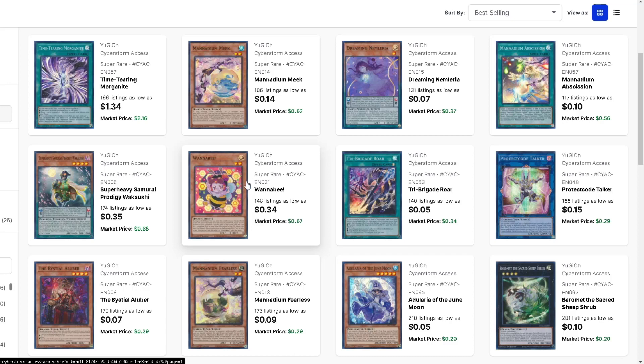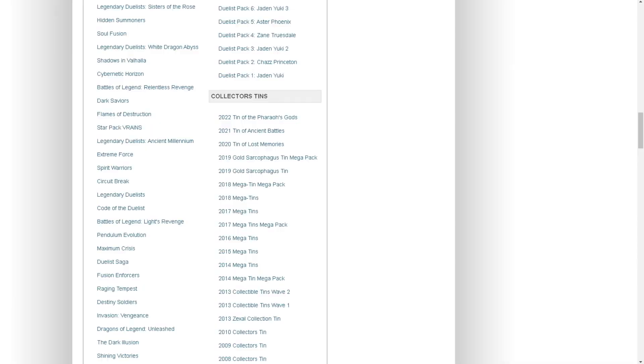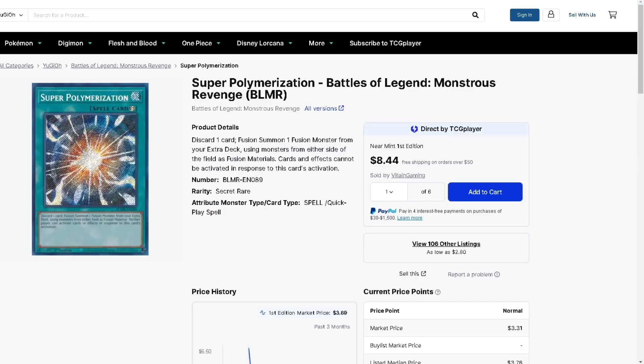These are all the supers from Cyak. Some are really cheap - you can get them for like 30 cents. Even if these get reprinted in the megatons a year from now, you can buy them for 30 cents and even with a reprint they might become an ultra or prismatic. There is a true bottom to a card at 30 cents. Same thing with Dreaming Nemlaria - a lot of people speculate it has gotten some support. If it gets any more support and it's good, it's like the heart and soul of the deck, so maybe grab that.